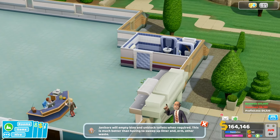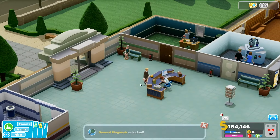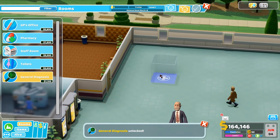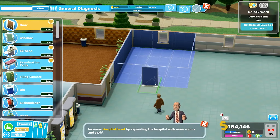We've made 12 grand and expenses are eight. We're hearing reports of new illnesses in town — these might be harder to diagnose. We may need to build a new diagnosis room if the GP isn't certain. Building a General Diagnosis room — another three by three. As the hospital expands, the hospital level increases, attracting more patients.